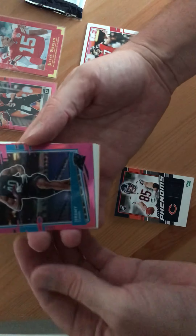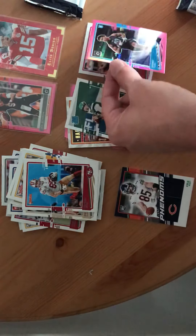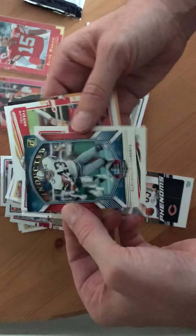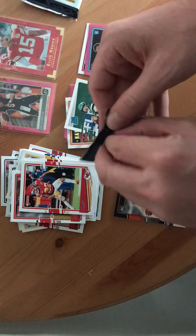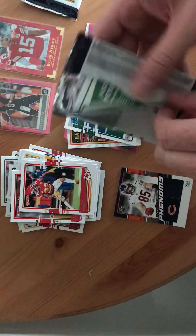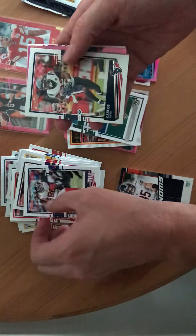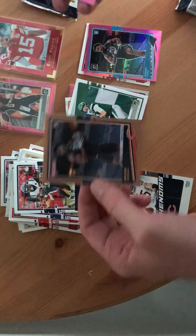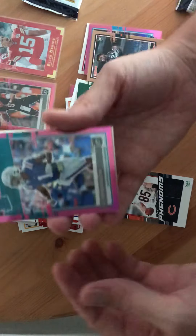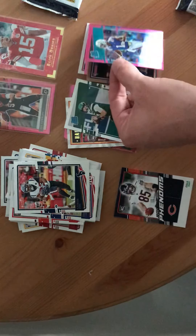Then we got Jeremy Chin — I don't know him, but that's all right. Cliff Harris, Tyron Matthew, Honey Badger — gotta love watching him. Got Kyle Rudolph, Darius Slayton, Carlos Hyde, Jalen Johnson — Bronze Rookie, not bad. Ooh, CJ Henderson — Pink Refractor, looking nice.